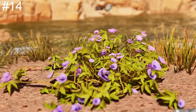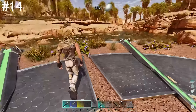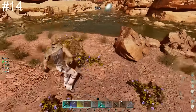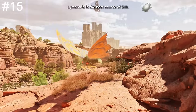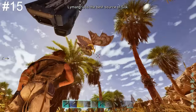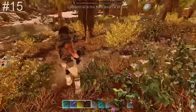To find silk, you'll need to search for pretty purple flowers found pretty much everywhere around the map. You can harvest these by hand, with a whip, or for best results using the metal sickle. If you're looking for a large amount of silk in one go, find yourself a Lymantria — they are very common in the centre of the map. They can be bola'd, killed, and chopped up for enough silk to keep you going for a while.